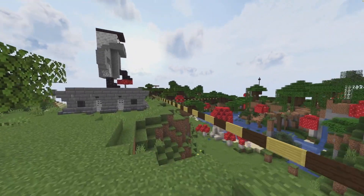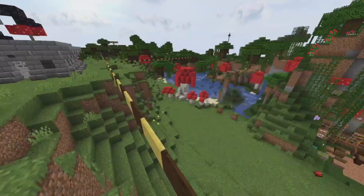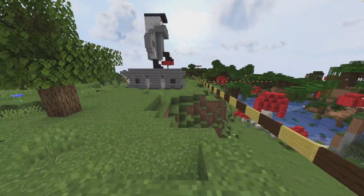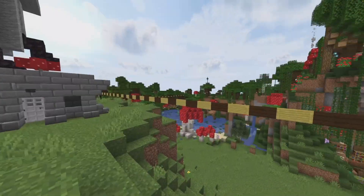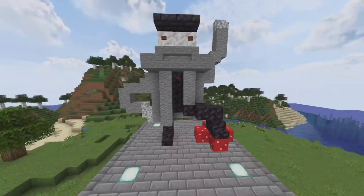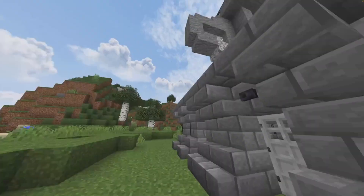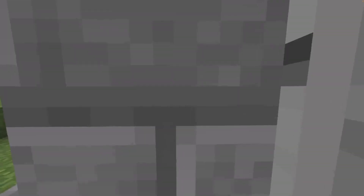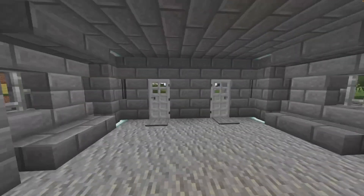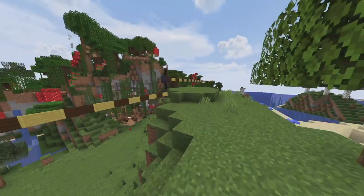Progress is being made — kind of, maybe. I put caution tape around Kasami's base. That does something, right? And I put this cool statue here — that's me crushing a mushroom. Look at how cool and majestic I am. Look how cool this room is. I am such a good builder.